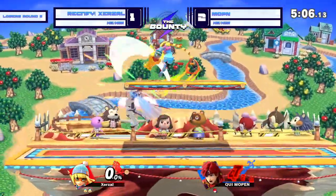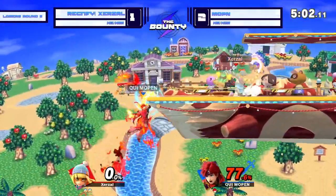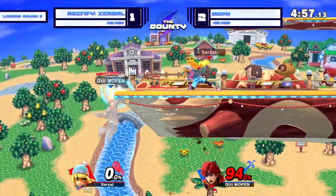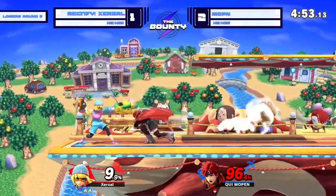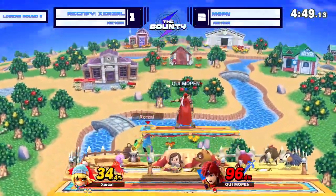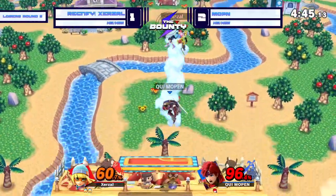Right now, all the momentum in the world is still on Zerzl's side. And Mopin back off-stage, back in the corner. Here comes the Ram Ram smash attack. Good timing mix-up from Mopin there — very well placed. Jab side B. We'll see if Mopin's able to capitalize off of this.